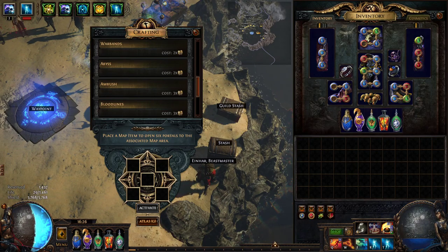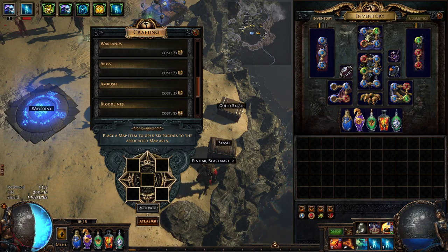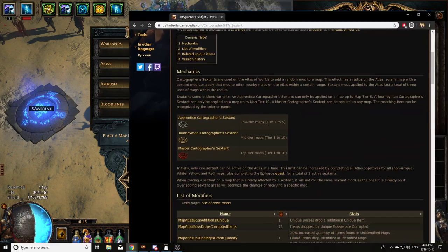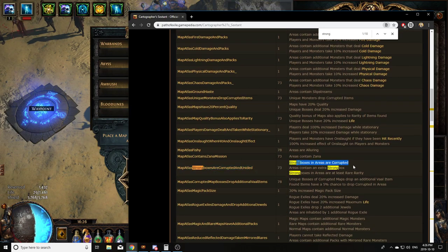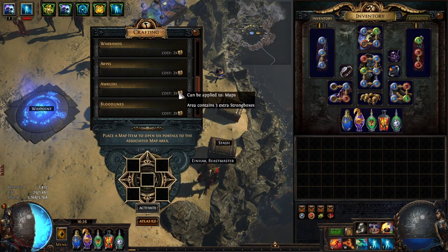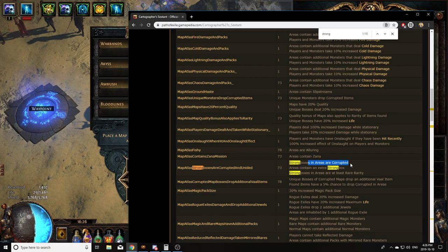This pairs super well with a Sextant modifier: strongboxes in areas are corrupted and the area contains an extra strongbox. You can pair that with Ambush for 3 additional strongboxes. Since the strongboxes are corrupted, you don't need to roll them, and corrupted boxes have a higher chance of dropping 6-links. We all know how profitable 6-links are early in a league — with even a little life and some res, you're looking at at least one exalt, because it's still better than a Tabula as long as it has meta colors.